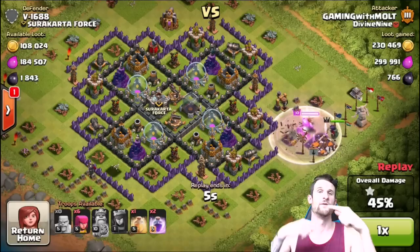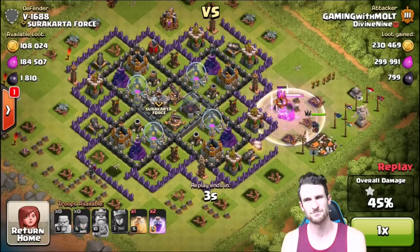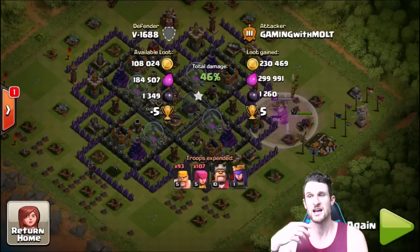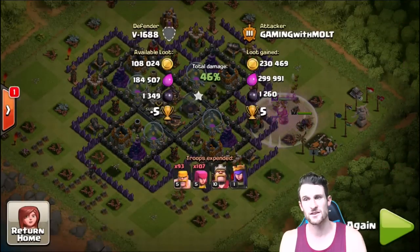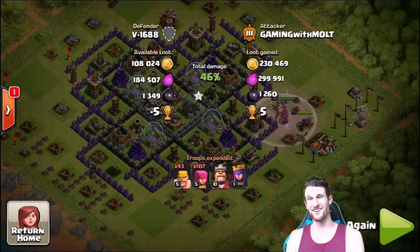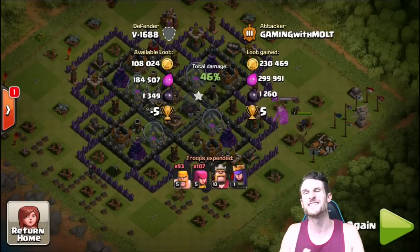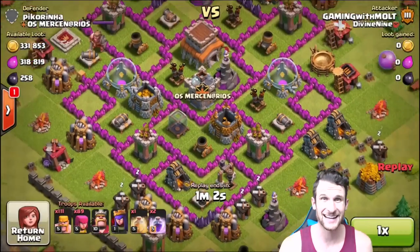I'm gonna see how quickly I can get my Queen up to level 10 with the King, and then we're gonna start doing 1-1-1-1. Actually, we might just continue upgrading the Queen because she's better than the King, except for the fact that she attacks walls. But that was an awesome attack guys — two hundred and thirty thousand gold, almost three hundred thousand elixir, and 1,260 dark elixir!